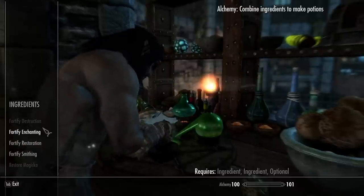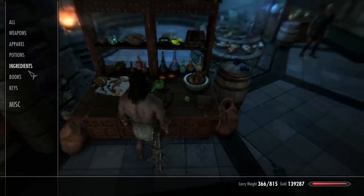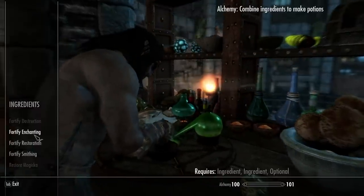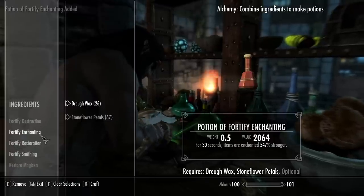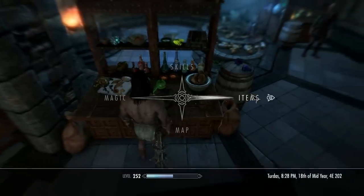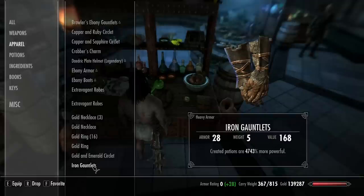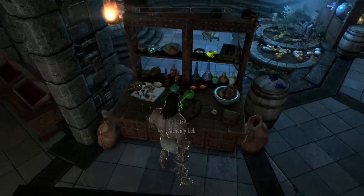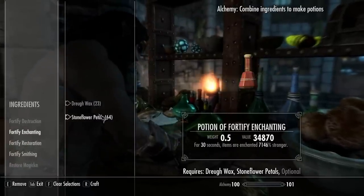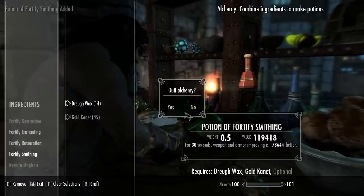We're going at it again - Fortify Restoration. So I just made one of those. Now we've got 13,000% - that's okay for now. These ones I'm going to make are the slightly weaker versions, because honestly you don't need 10,000+ percent all the time on every piece. Going back to potions and doing it one final time - this is just overkill. 7,000% stronger Enchanting. Smithing 17,000%. Now that we have those made, we're good.